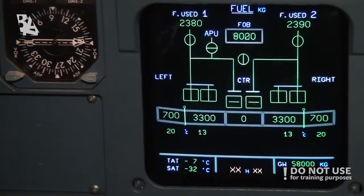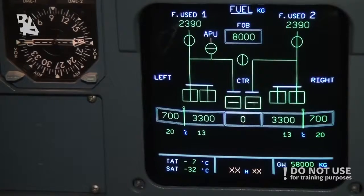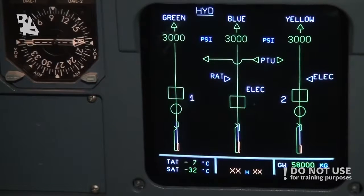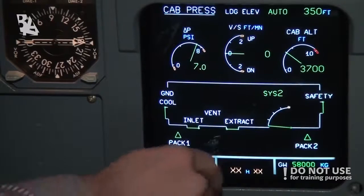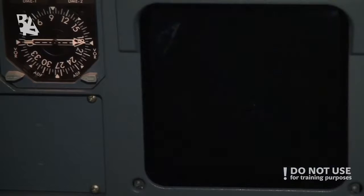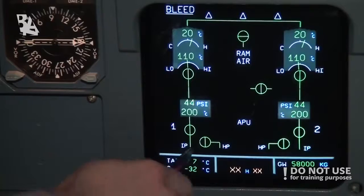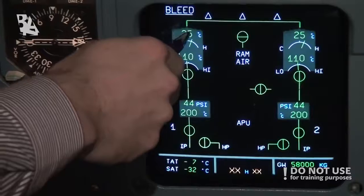We can also monitor the fuel — fuel used, fuel on board — which tanks have how much fuel and what the temperature of it is. Hydraulic quantities, which don't change a lot during the flight. Pressure — if something is wrong, we can open the valves, close the valves, and regulate the pressure in the air. And bleed air from engine 1 and engine 2 — we have the packs and the valves open.